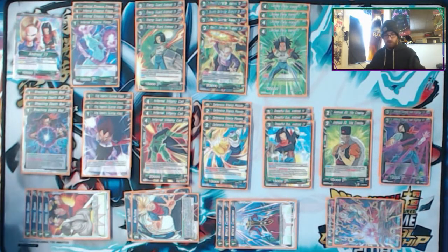Then we start going to the counters. Shopping Death Ball is better than Speedy Attack for this deck. With the sparking, if you can do it before Yumeirah, that's also great because you take the life.